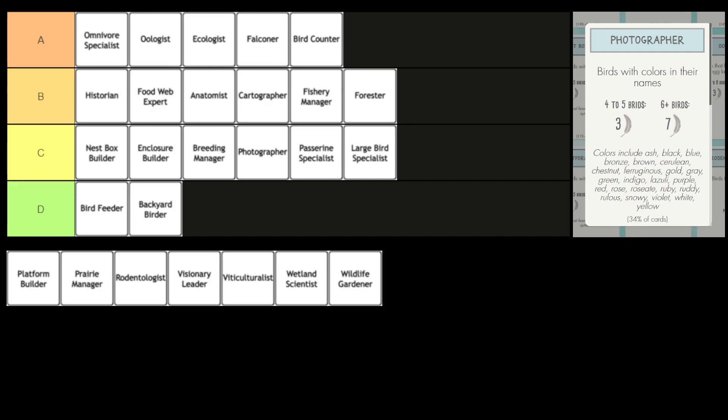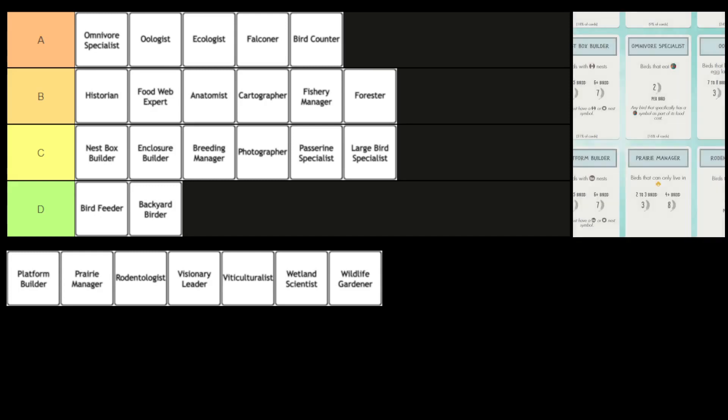Great points. That's another great tip as well — when you're looking at bonus cards, if you can find any synergy between different bonus cards, that can definitely help you score better, because you might be able to play one bird that satisfies two bonus cards, and that's great for scoring.